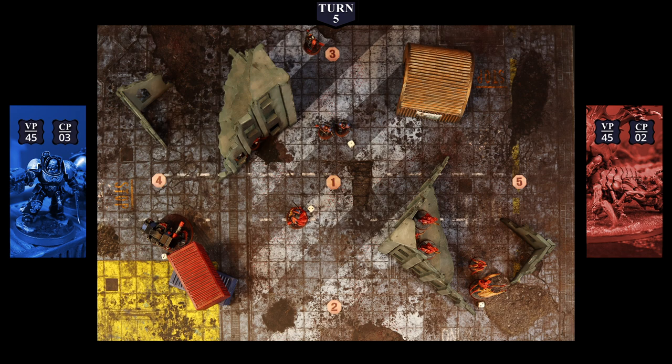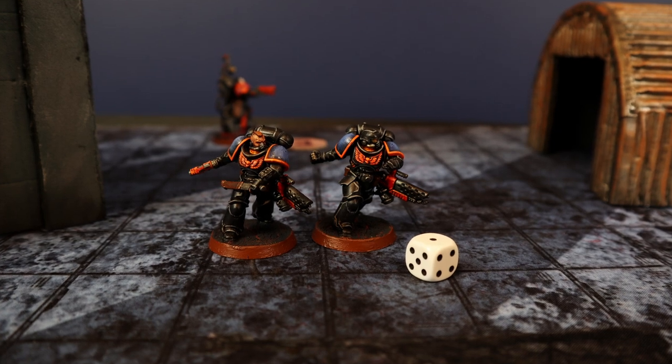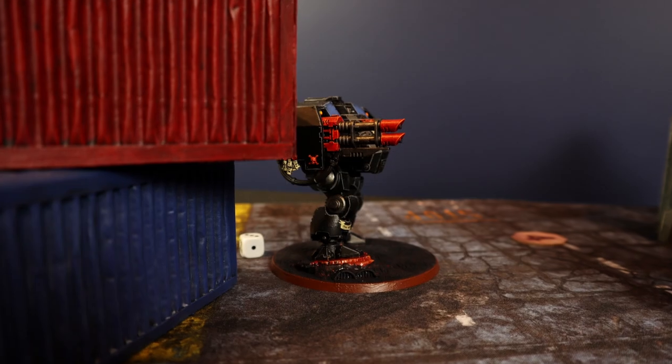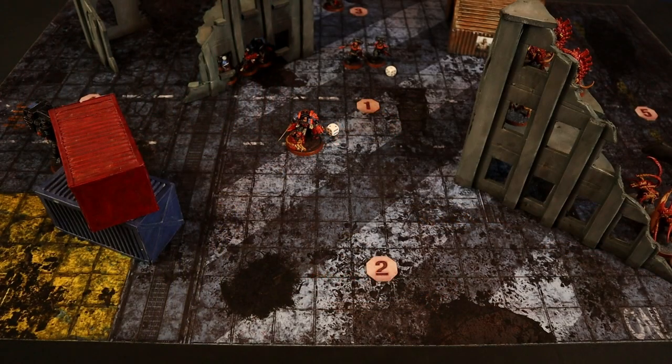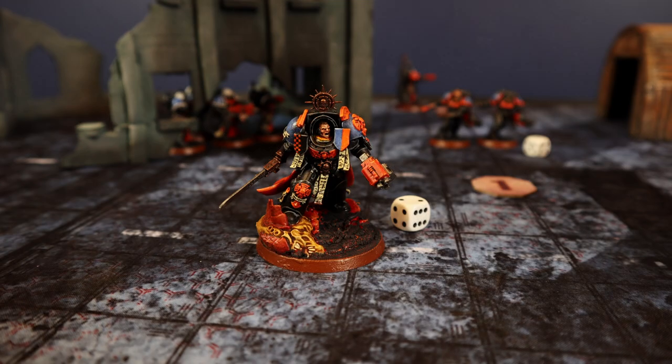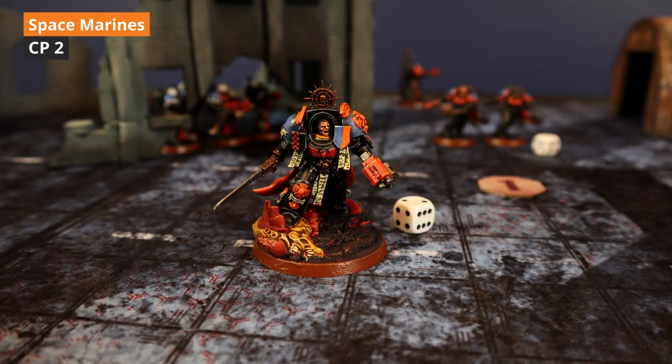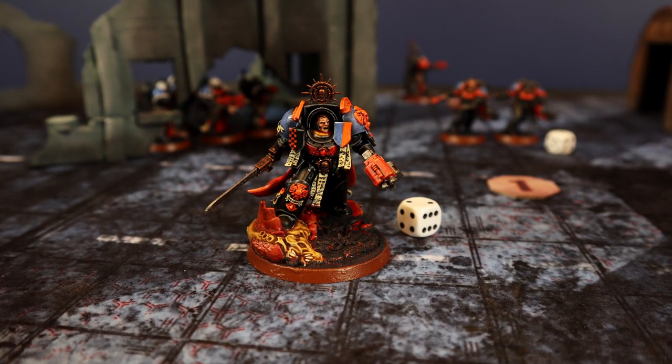At the start of Round 5 Space Marines command phase, the Tyranid Prime is chosen for Out of Moment. Battleshock tests: Inferno Squad needs 6, passes. The Dreadnought's test is critical — fails on a 6. A command point is spent for Insane Bravery to force it to pass, keeping control of the objective. The Captain also fails; his ability provides a free command point for another Insane Bravery use. Both critical units pass.